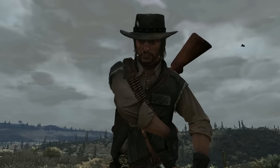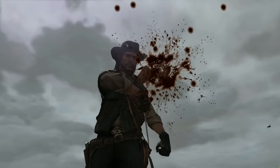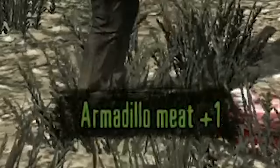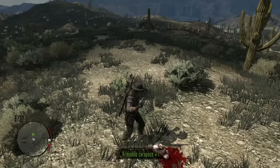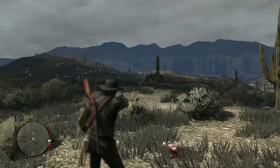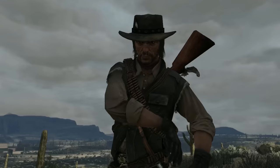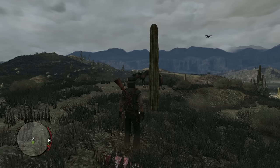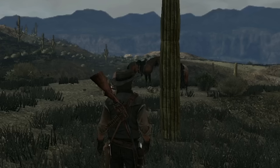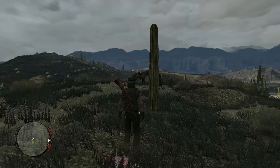Let me just skin it to verify that it is indeed an armadillo. Oh crap, I think we're attracting some coyotes. Alright, that's two for one then. I didn't even mean to get this one, but I'll take it. Oh wait, that was actually a fox. See, this is why we have to skin them - I have no idea what these animals look like. It's not like we have binoculars like Arthur has in the second game.